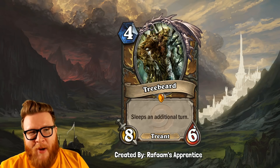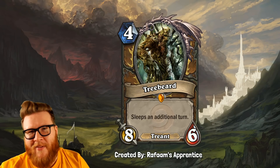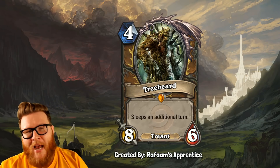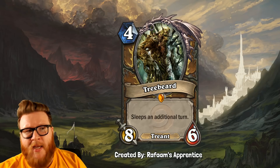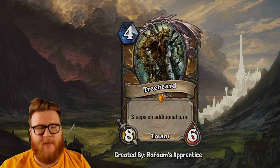I probably would have made this card a 6-8 myself — giving it extra survivability feels right, making your opponent commit even more to it. I wouldn't have the Treant tag, but everything else about this card is really awesome. I love the way it captures the character. It's a great idea and a lot of it feels good, so still very worthy of an inclusion on this list.